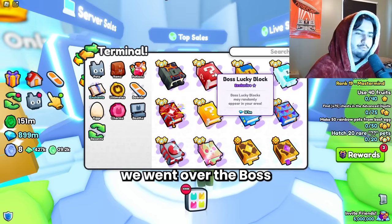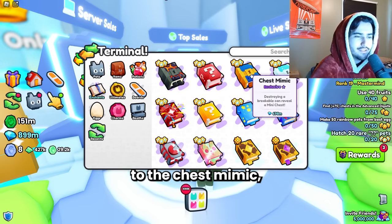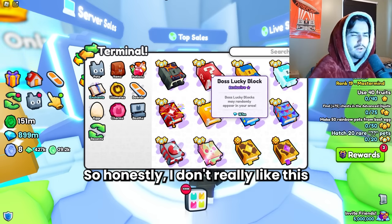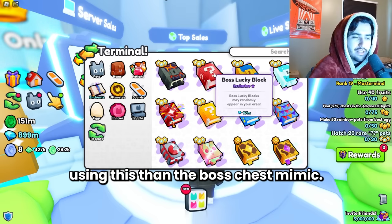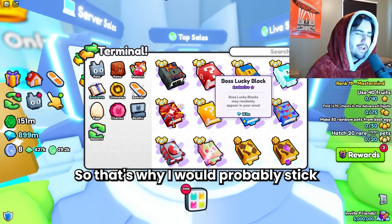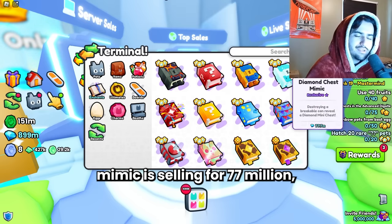We went over the boss lucky and the boss chest mimic, which are both around the same price of 155 million. Definitely some good alternatives to the chest mimic. But it seems like the boss lucky block just doesn't drop good items even with super drops, so I don't really like that enchant. I think you're able to grind more items using it than the boss chest mimic, but the items that you get are worse and obviously worth less. That's why I would probably stick with the boss chest mimic over the boss lucky block. The diamond chest mimic is selling for 77 million.